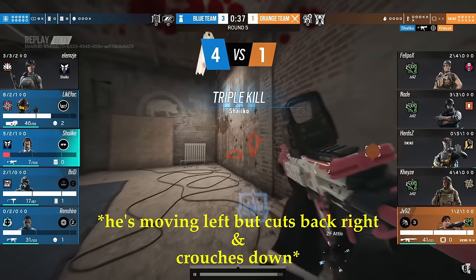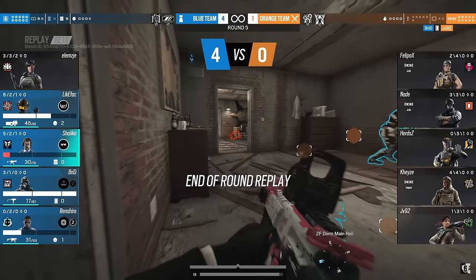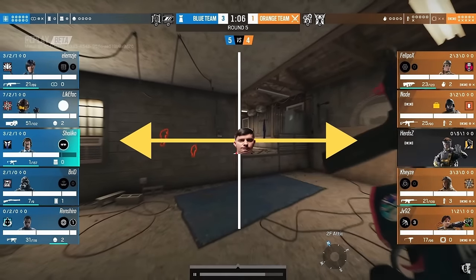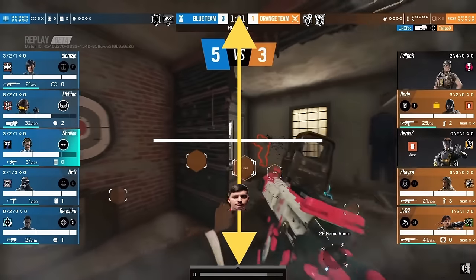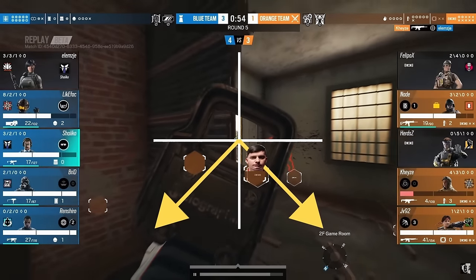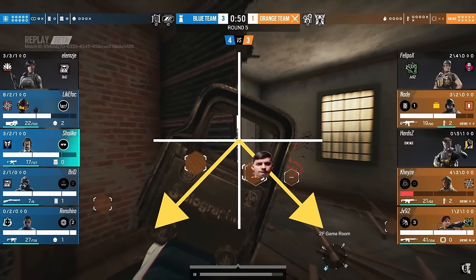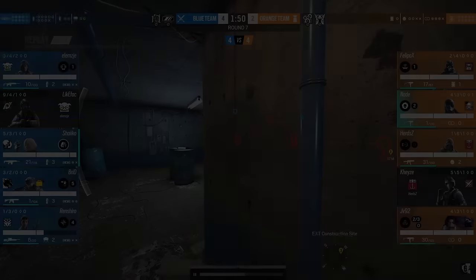This means that the opponent has a harder time tracking him, because they have to not only perform the tracking on one vector horizontally — left and right — they also have to track vertically, up and down. This gives Shaiqo a higher chance of winning the gunfight because the opponent has to trace on two vectors simultaneously, which doubles the variables and makes it harder to land that all-important one-bullet headshot.